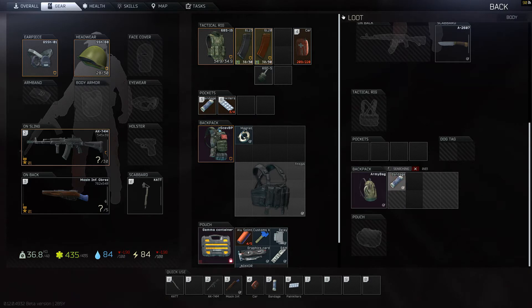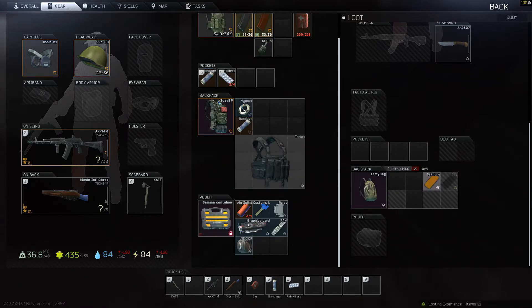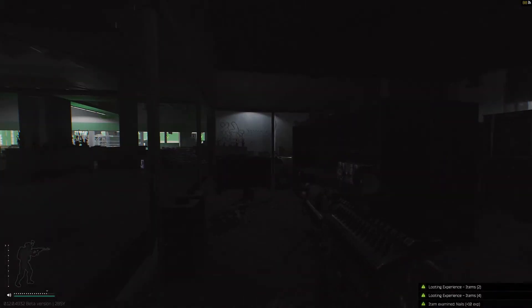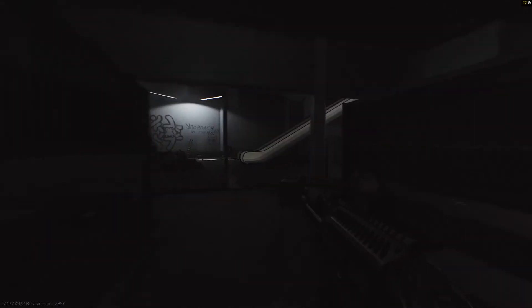While the AKMS fires a higher powered round, it might be worth your time to pick up the AK-100s or AK-74s more. Though I still do like the AKMS for the ability to run PS rounds, BP rounds — the 762s.